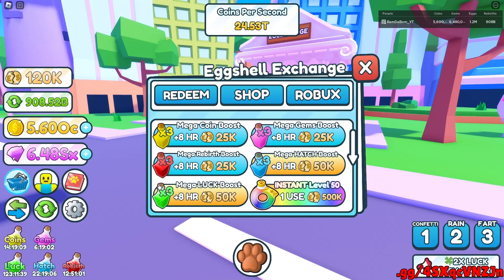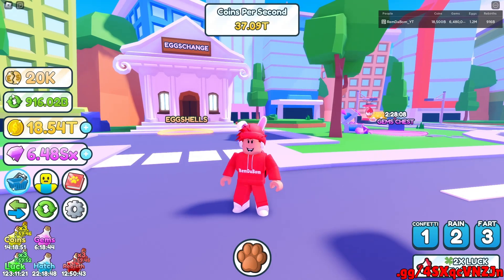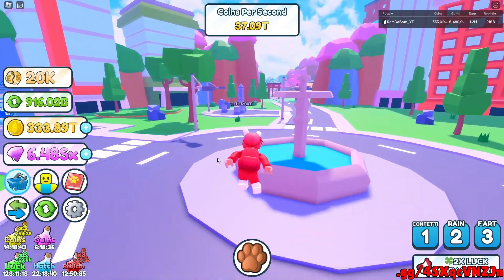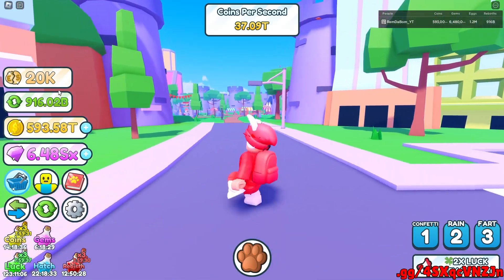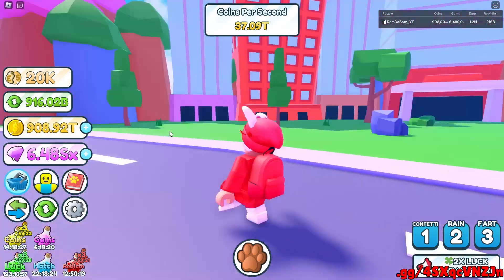I think what I'm gonna do is buy Mega Rebirth, Mega Coins, and maybe Mega Luck. I forgot to turn on Auto Rebirth earlier, so now we went all the way up to 9.16 because of all our insane boosters, which is very insane. If you actually do a trade, there will be a thing where you can trade eggshells. I don't have many now, but I could honestly try to go into a trade server and trade some eggshells.